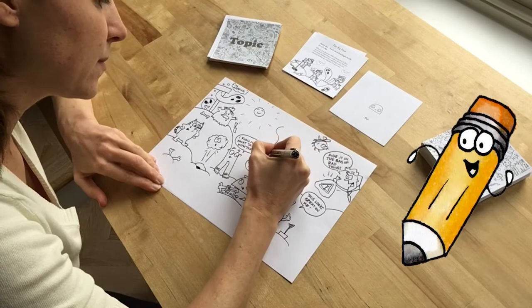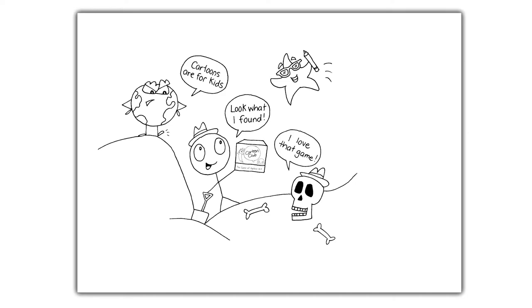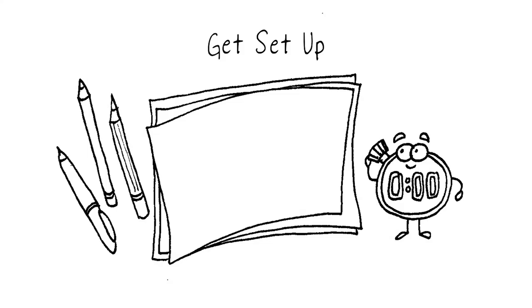Here's how you play. Your aim is to draw the most fun and creative scene on a single sheet of paper — a picture filled with characters, captions and crazy objects telling a story based on a topic.